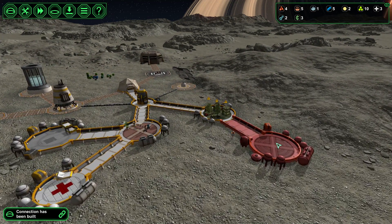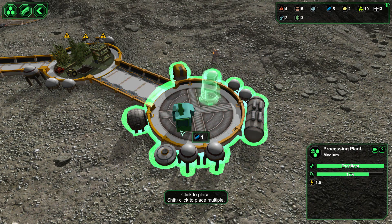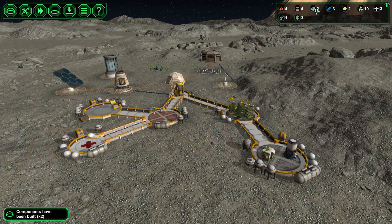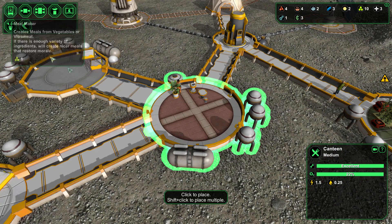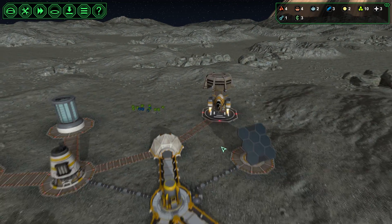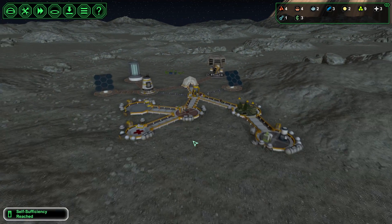Let's go ahead and put a metal processor in here, and we'll put one of these in here too because we do have a couple of starch. We have two ores now - very good. We got some vegetables but we're gonna run out of meals. Let me go ahead and make a meal maker here - they can eat salad until they get sick of it I guess. We got more people arriving - self-sufficiency milestone! We got a worker and another worker, two more workers, that's good.